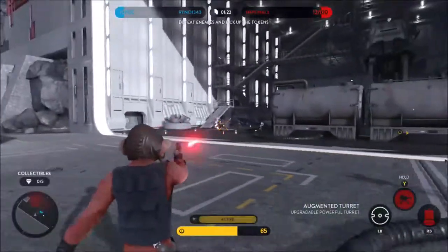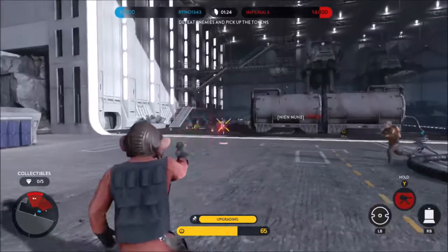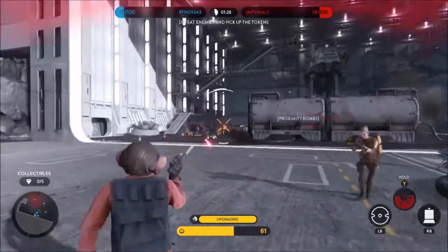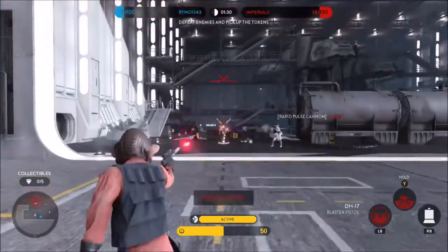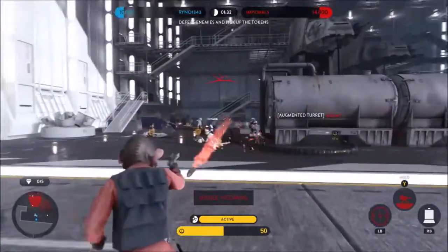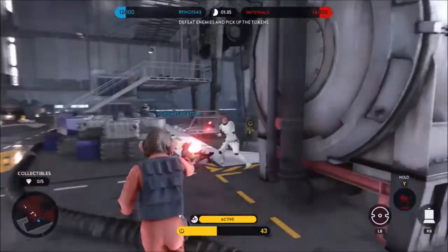Nien Nunb's second ability is his Augmented Turret. This is a deployable turret that upgrades as damage is dealt to other heroes or soldiers. The upgraded version locks on faster and fires explosive rounds, and it only upgrades if he gains kills or damage on enemy heroes.